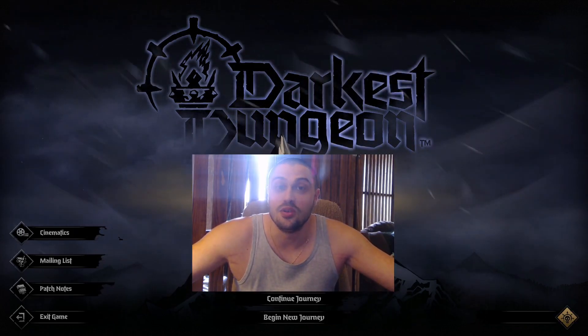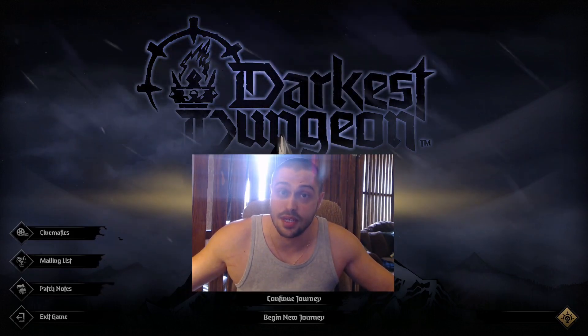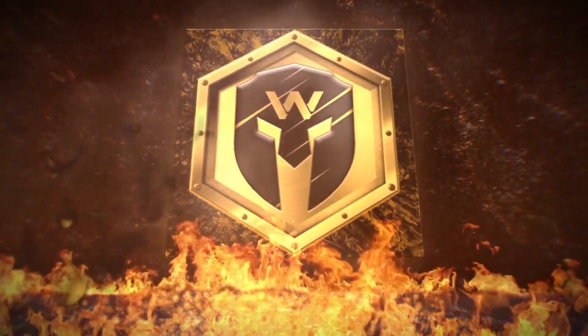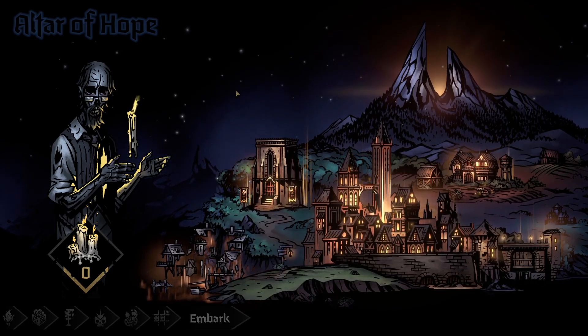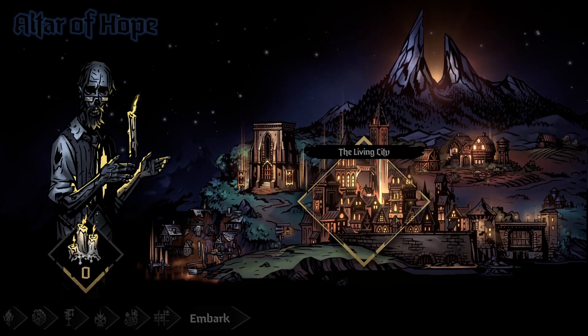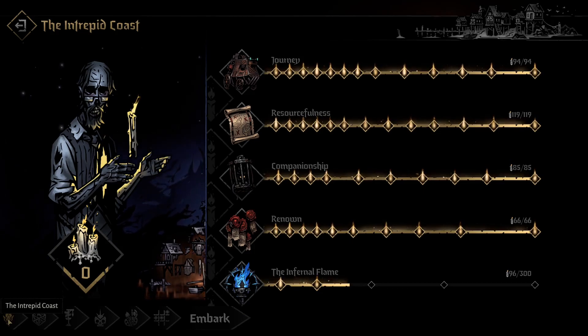Welcome to the Darkest Dungeon 2 Altar of Hope guide. Let's see what are the most important upgrades and what you should max out first. Once you enter the Altar of Hope, this is what you'll encounter: the Interpeed Coast, the Timeless Wood, the Living City, the Working Fields, and the Mountain. Let's start with the Interpeed Coast.